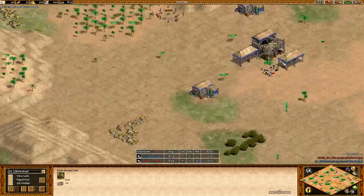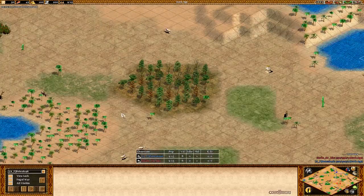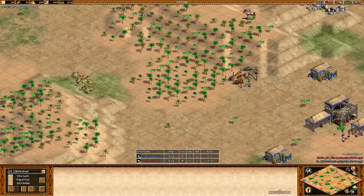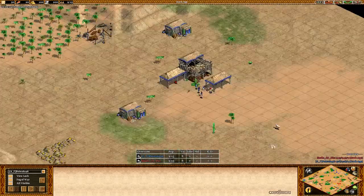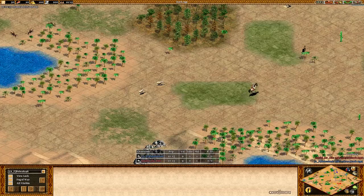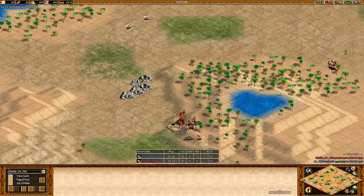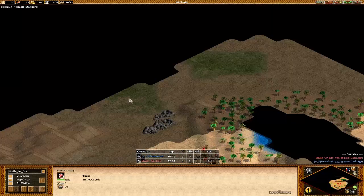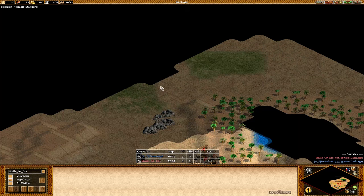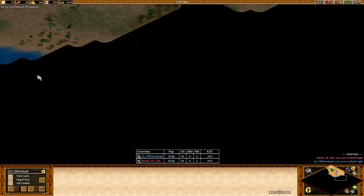He doesn't have a great wood line other than this one, but it's in the back so it's pretty safe. He can wall up over here and be pretty safe — maybe wall up over here later — and at least have this wood line and both stones in the back safe. His sheep weren't stolen; red's scout was just two tiles away but luckily Pete still gets them.